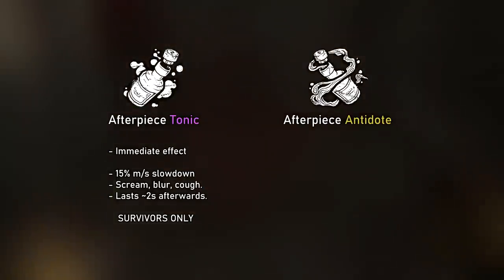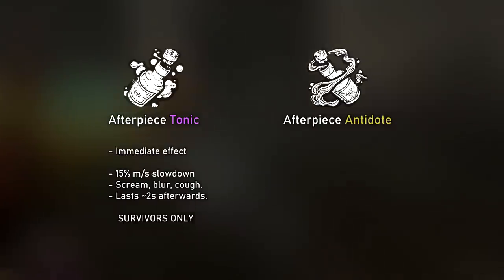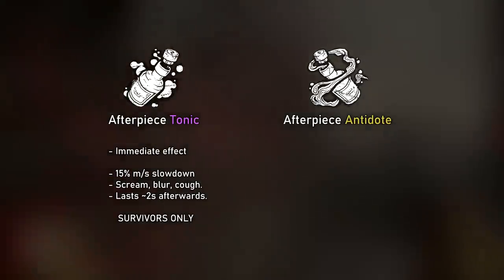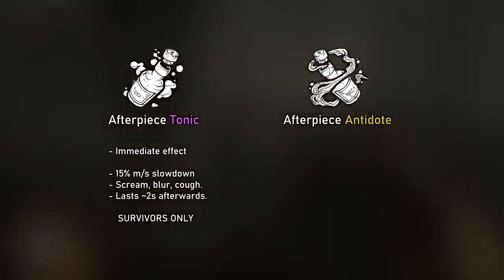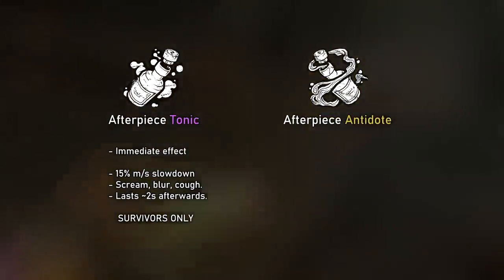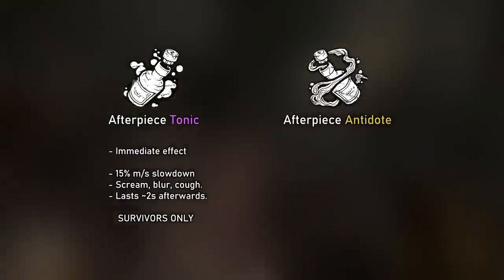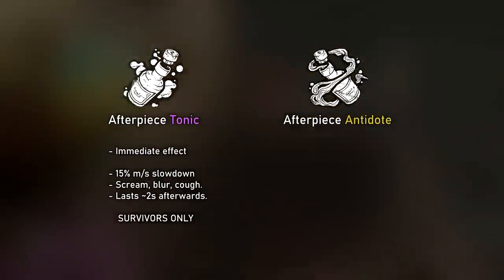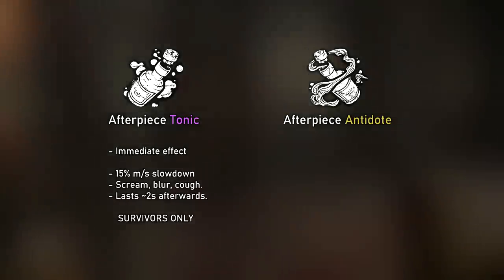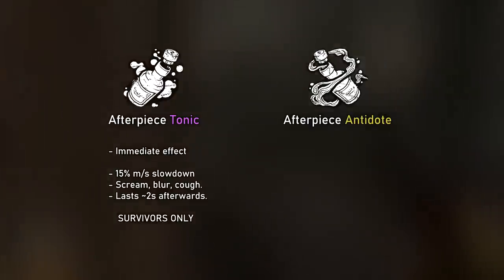The purple bottle breaks and immediately goes into effect, slowing down any survivor by 15% that goes into its gas cloud. It also makes them scream, gives them blurry vision, they cough for a little while, and after they leave the gas cloud, they'll still be slowed down for 2 seconds or so afterwards. This only affects survivors — the Clown himself can go through his gas and be completely unaffected by it, which is really, really good.